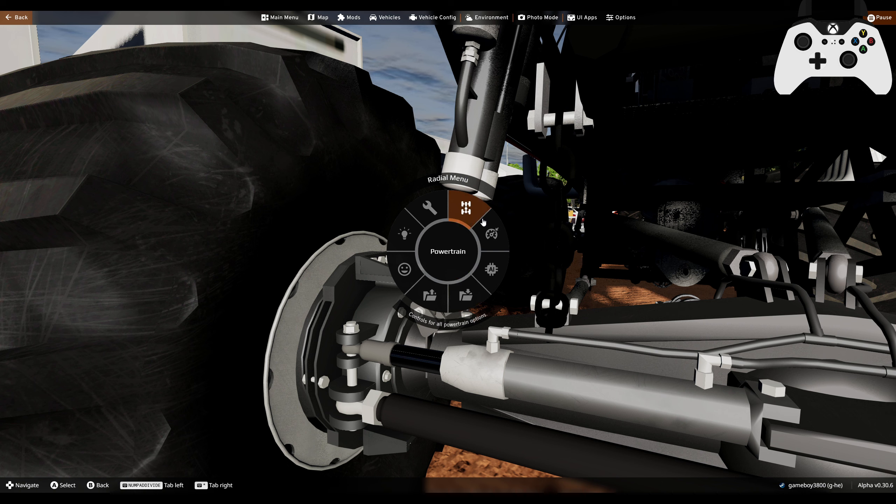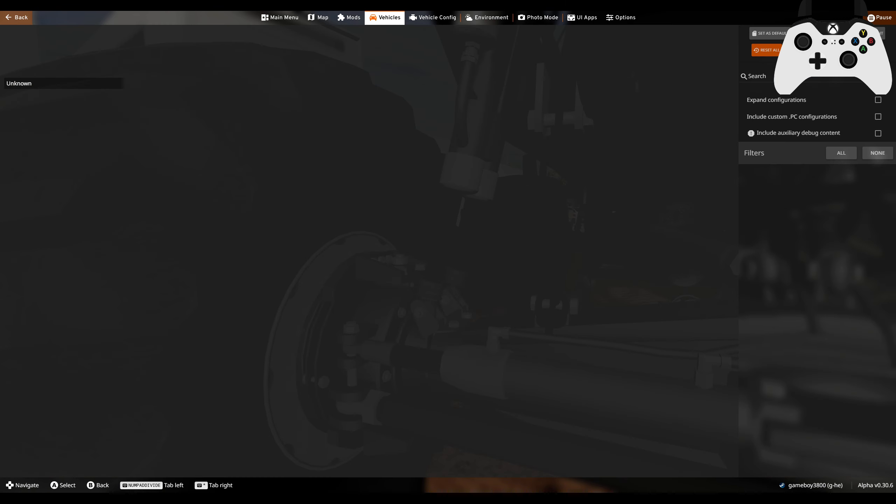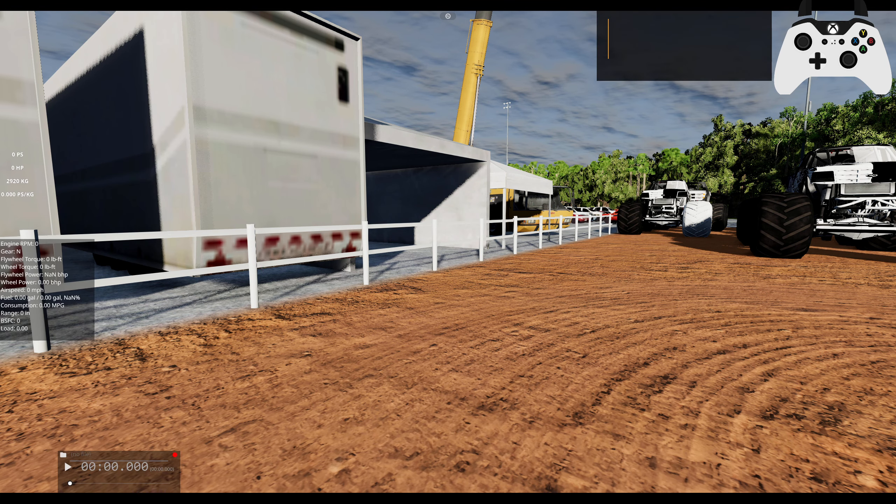I thought there was a way to just get rid of this vehicle here, because I kind of don't want to show everything in my vehicle menu. There we go — can't accidentally leak everything I have in my mods menu.